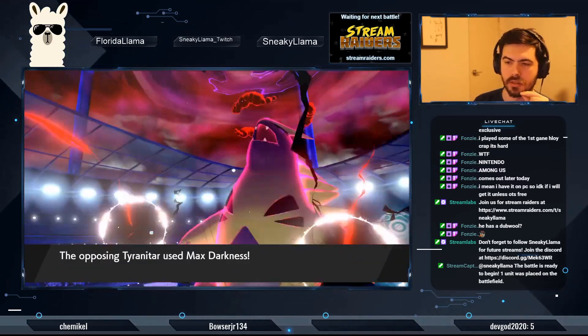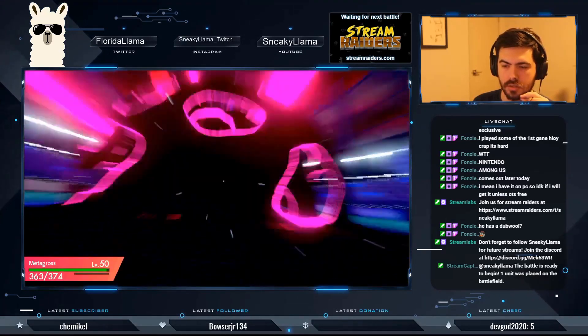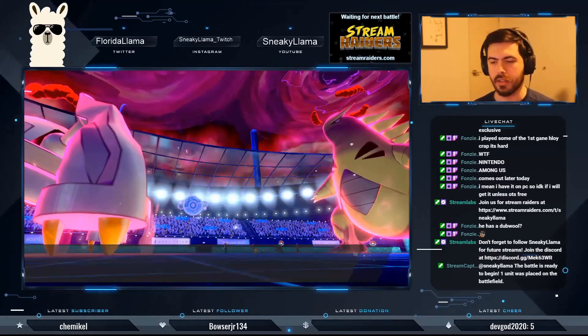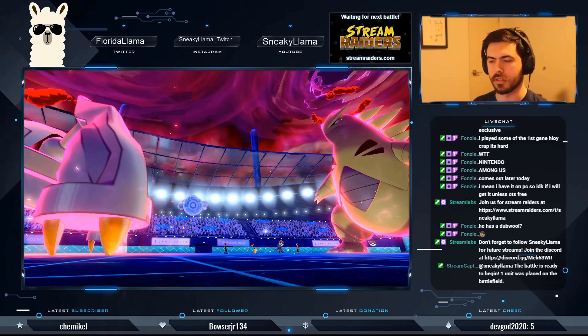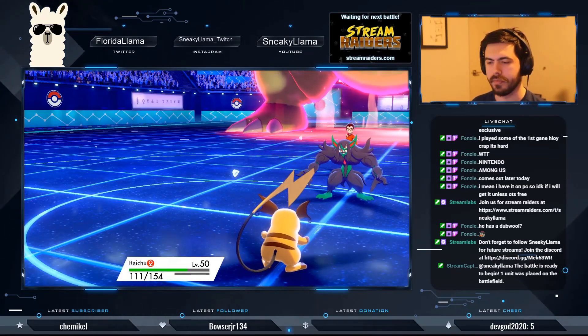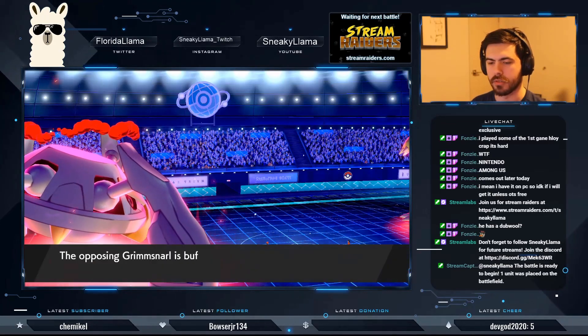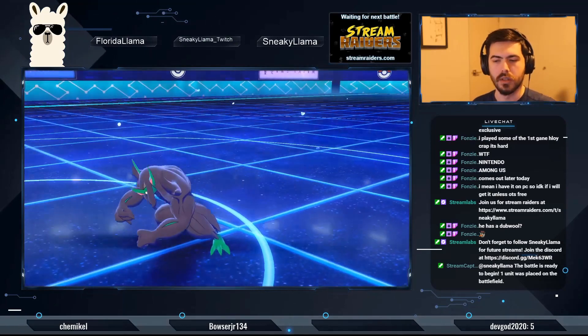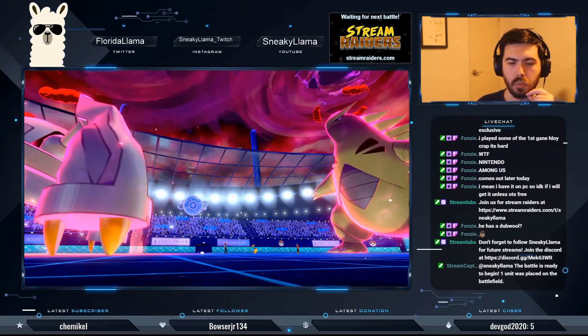Oh, it's not Weakness Policy — interesting! Okay, I think we're very okay now. Look how little that Tyranitar did. I'm hoping the Hail is going to kill the Grimmsnarl — that's my real hope right now. I think it's within range of Hail killing it. Yeah — okay, it was! That's why I didn't worry about it.